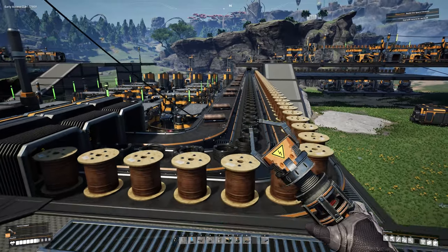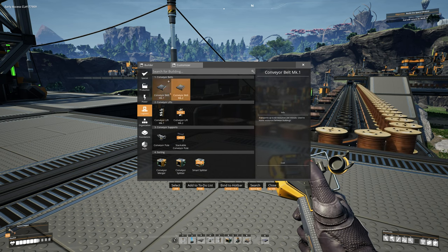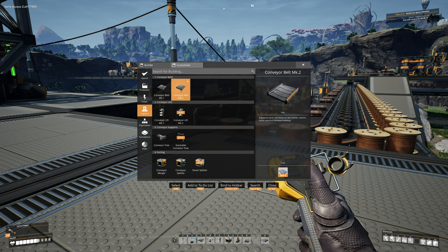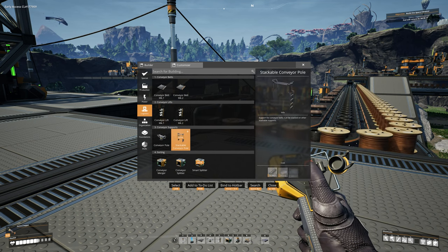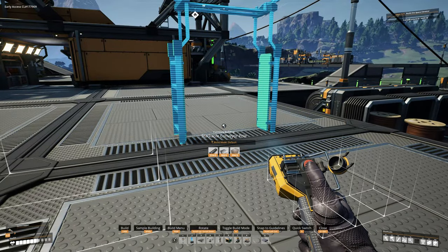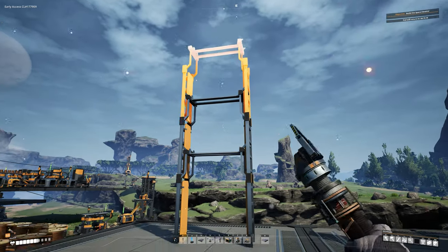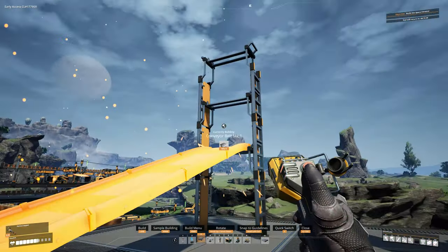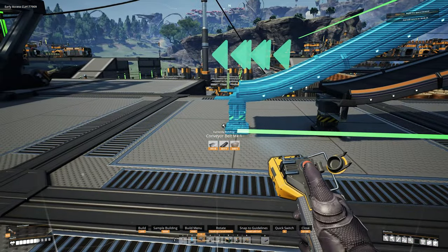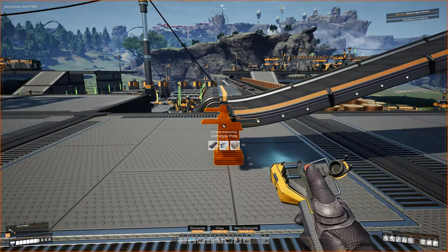Specifically they're faster and can carry more. In the construction menu under Logistics you can now see them. Conveyor Mark 1 transports up to 60 resources per minute; Mark 2 transports 120 per minute. Same for the lifts — 120 per minute. We also got stackable conveyor poles, which are interesting — you can put one down and stack them on top of each other to create elevated belt runs. We are definitely going to play around with the Mark 2 stuff.